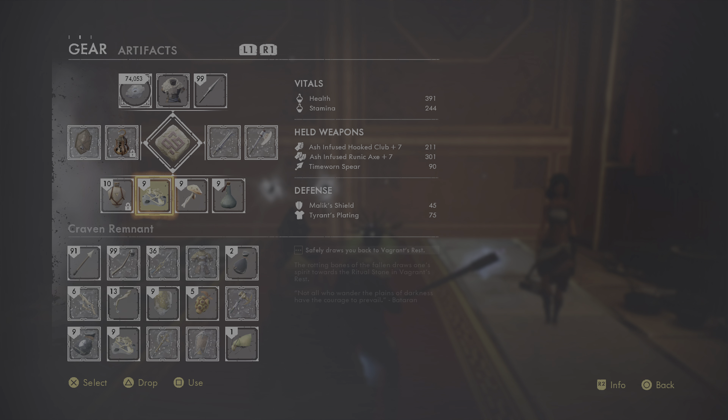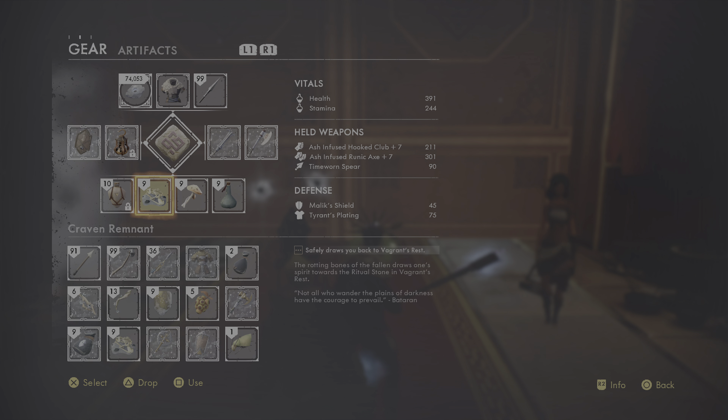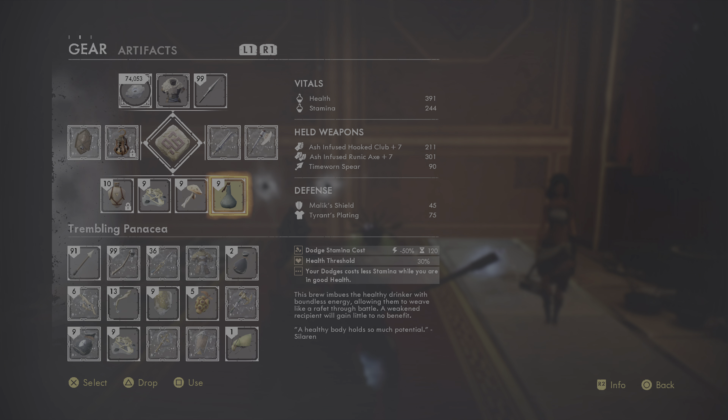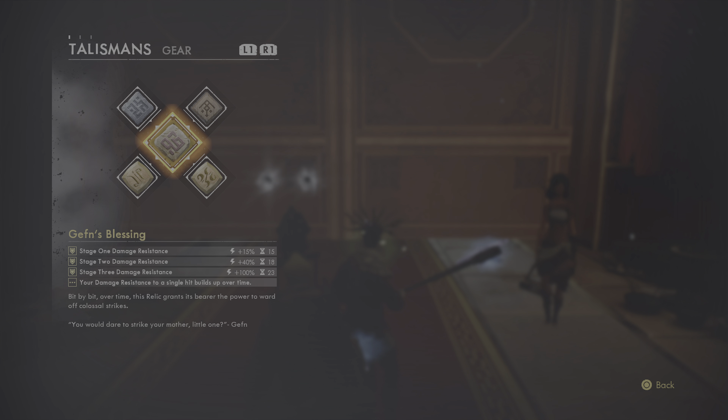I have my gourd with max uses and max potency, which takes a lot of echoes to get. It has a regen effect that teleports back to our camp. I also have a potion — I crafted the max you can hold of it. If you use it, your dodges will consume less stamina as long as you haven't lost 30% of your health.